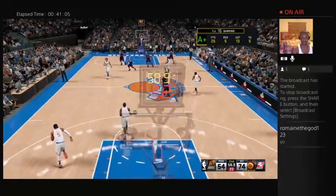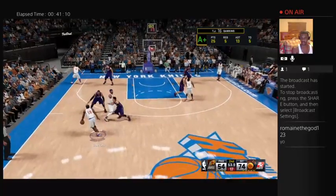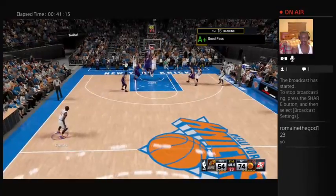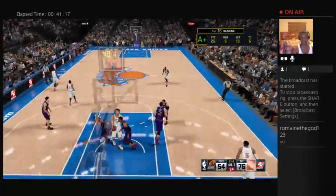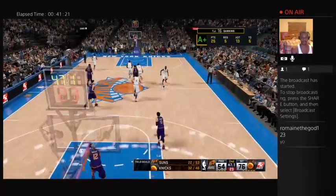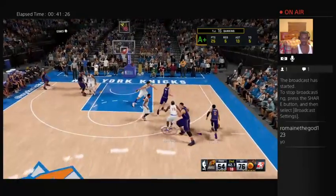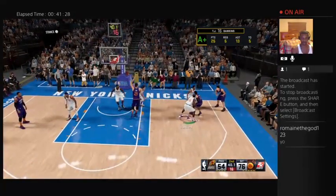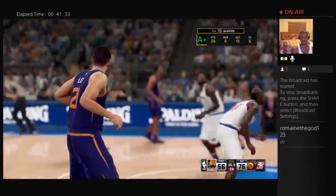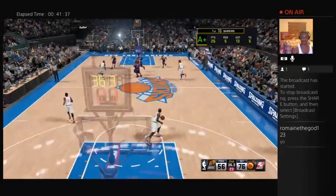Nice layup — the Knicks leading by 20. Screen by Smith, Dawkins kicks to Smith — look at all that space! Good look — battling in the paint and cashing in on those second-chance opportunities. He puts an exclamation point on that dunk — that's the only way he knows how to do it. Soft — I don't even think it's in his vocabulary.